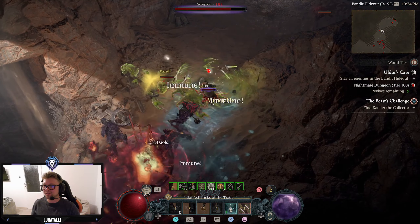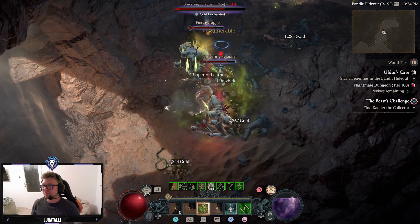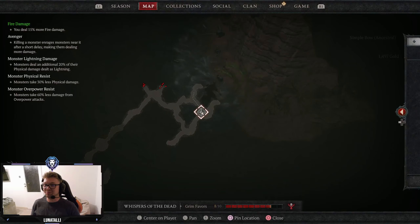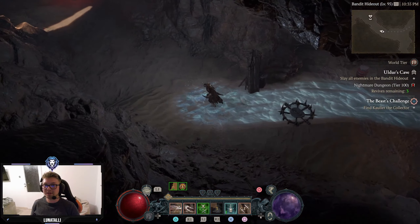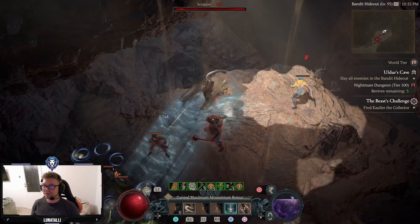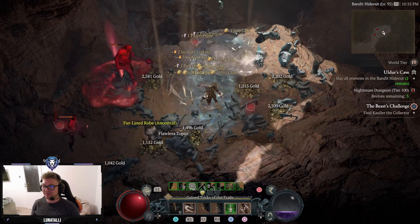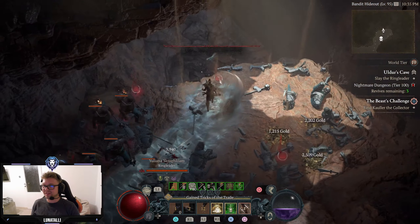Where did so many enemies come from? Momentum build, by the way. A lot of healing, a lot of survivability — and as you can see, it pretty much deals the same damage as playing close-quarters combat. That's why I decided to go for more survivability with Momentum over close-quarters combat. No more damage is really needed — look, everything's dying left and right even when we don't have our Poison Imbuement up. The damage is very respectable, though obviously with Poison Imbuement active it's even better.